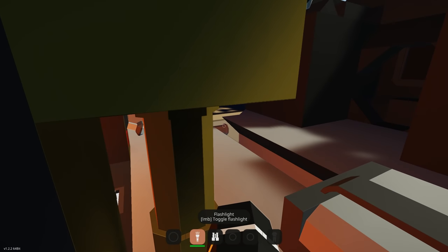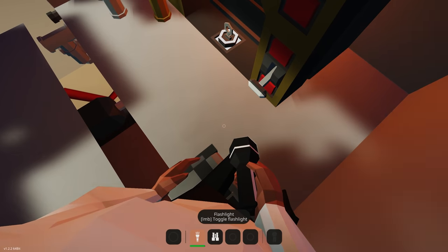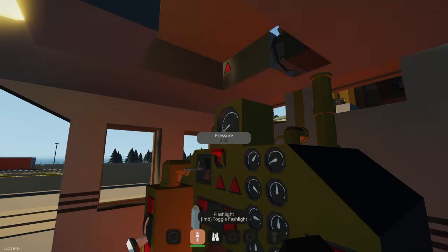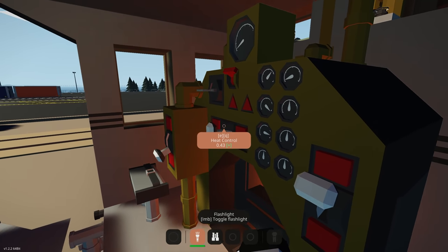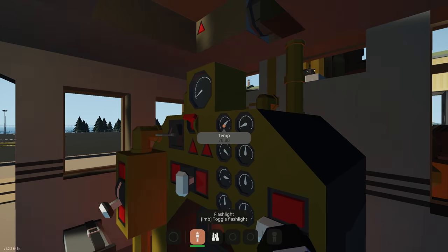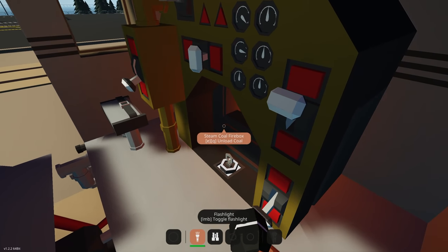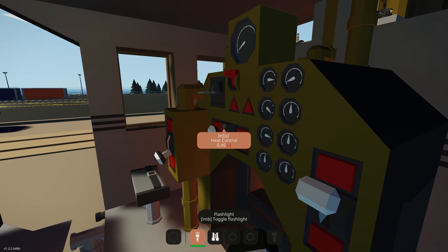Jumping back inside using the seat — this is the main control seat while the other is like a passenger one. Temperature is going up which is good, pressure is still zero. We're slowly bringing the temperature up using heat control. We could bring it higher — setting it to 1 would see temperature go way up much quicker because our firebox is at a much higher temp.